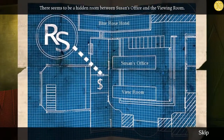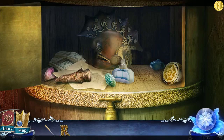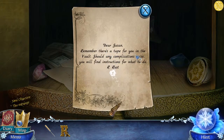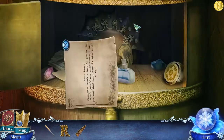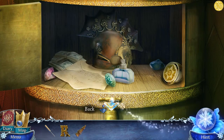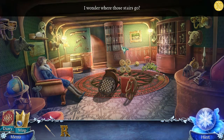There seems to be a hidden room between Susan's office and the viewing room - I need to get in there. You pick up the other pawn and get a little backstory note. I do apologize for the delay getting this part out, but I should get all the other parts up over the next few days. This one just slides straight up and we go to the corridor.